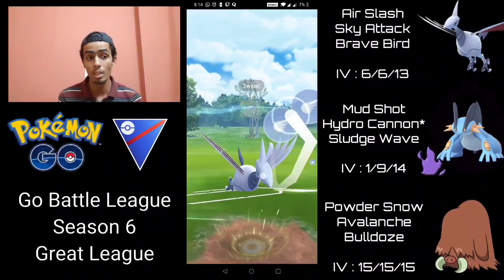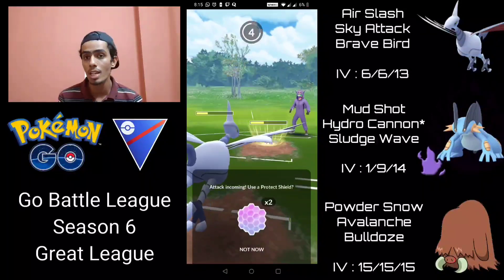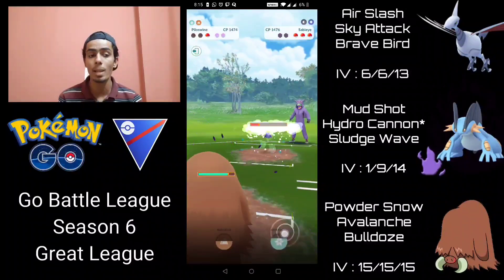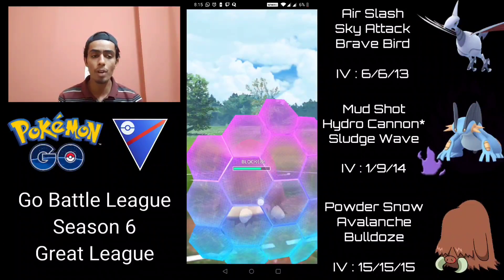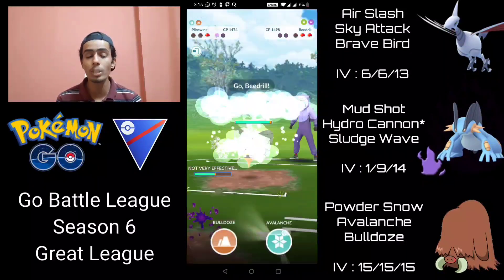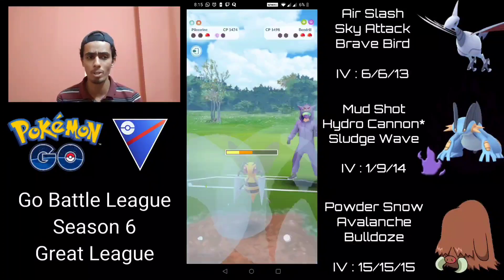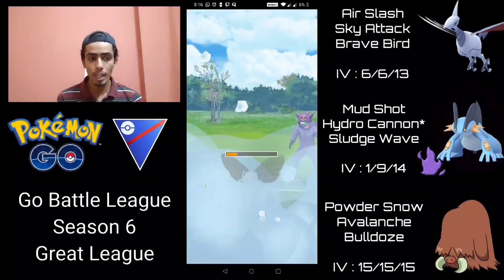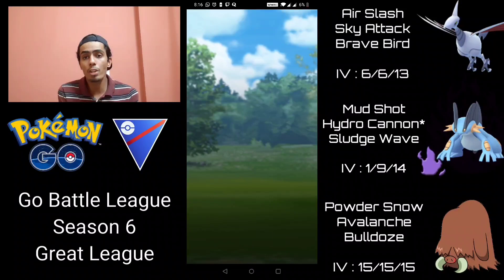I let their charge move go through and save two shields for Piloswine to close out the game — Piloswine with two shields can be really solid for closing out. I Powder Snow Stableye down, shielding a Foul Play, and finish it before another charge move. They send in Beedrill — I know their switch timer isn't back up — so I go for two back-to-back Avalanches, doing 70-80% of Beedrill's health with the first and taking it out with the second. Their Hypno in the back is low on health, and I Powder Snow it down. We still had a shield to spare.